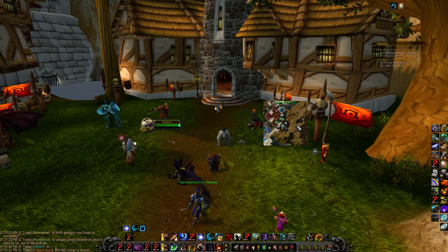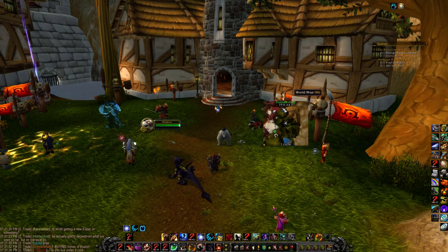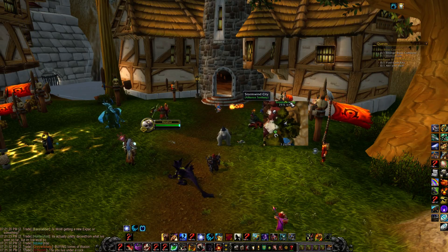You can zoom in and out with your mouse wheel. We've got our coordinates at the top and the name of the place we're at.